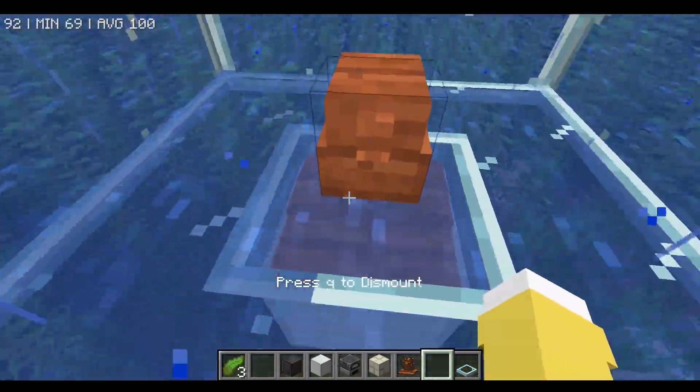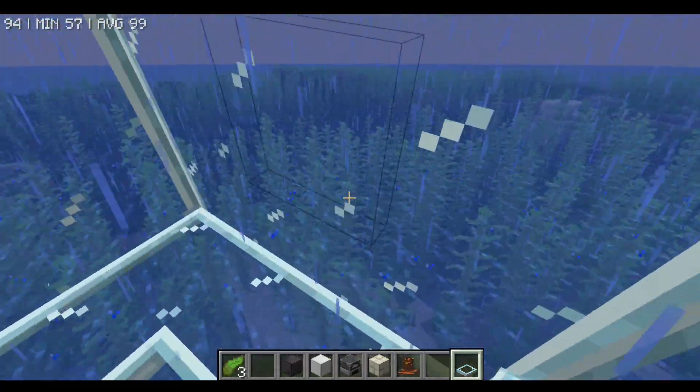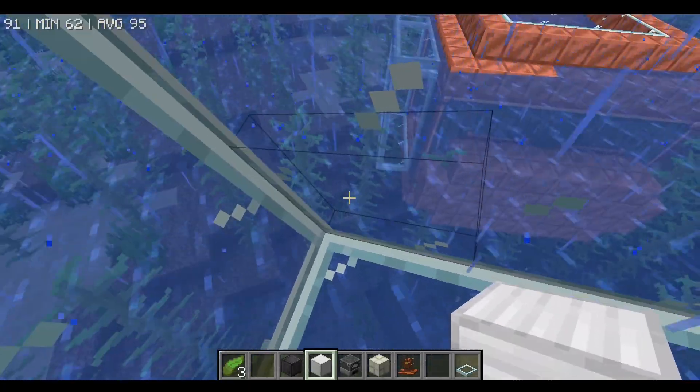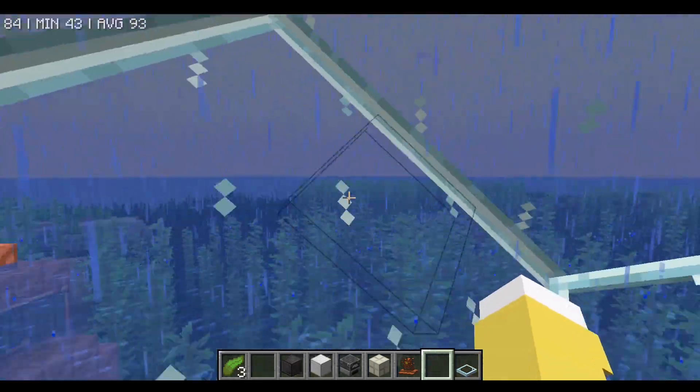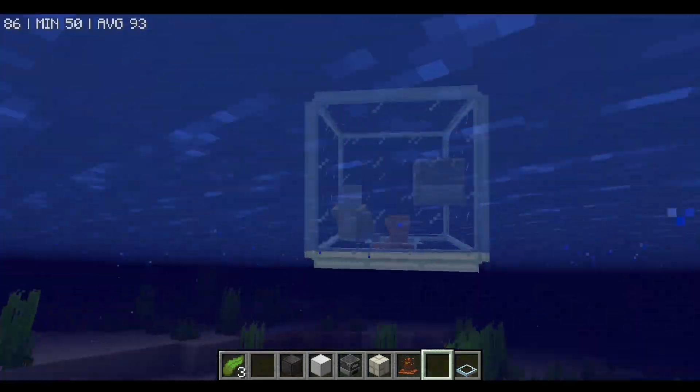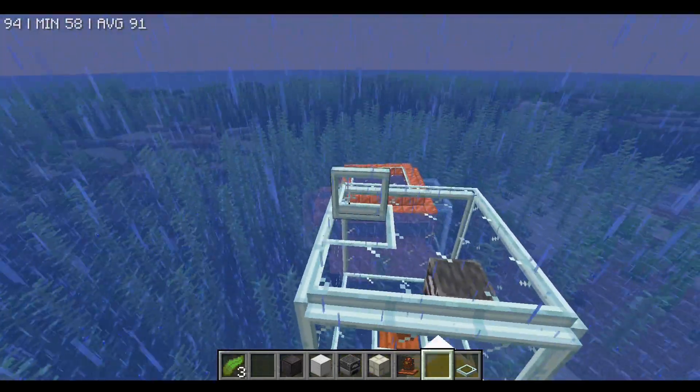It doesn't really seem to work as a submarine with the iron block. But can we use it as a hamster ball? Does it actually work? It's tipping! It did it once — let's try it with the ship engine. It doesn't really work but we've got a high-speed moving ball. This is just so cursed.